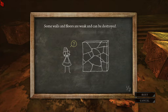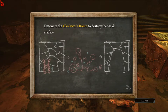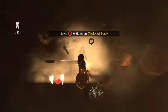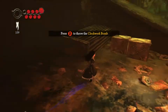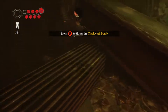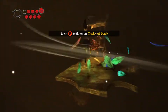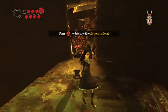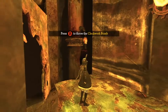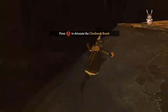Some stone walls and floors are weak and can be destroyed. Place a Clockwork near the surface, and detonate a Clockwork Bomb to weaken the surface. Blow it up — that's what that means. It is straight up just a rabbit bomb that goes clicky clicky clicky and then it blows up eventually.